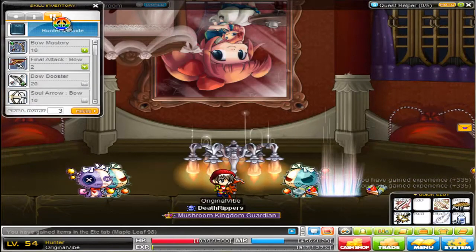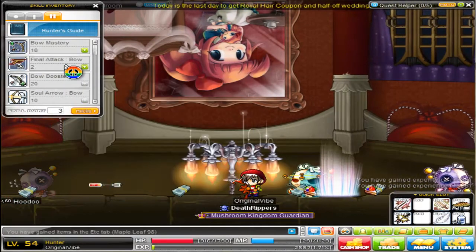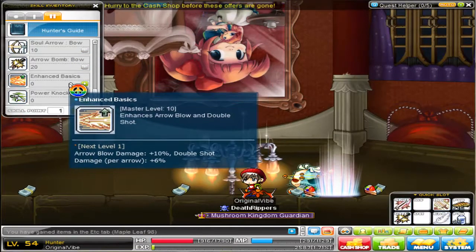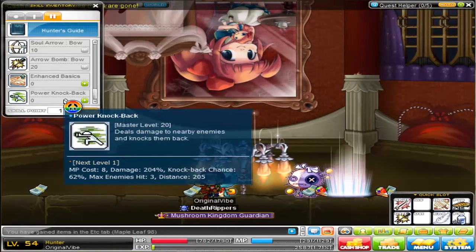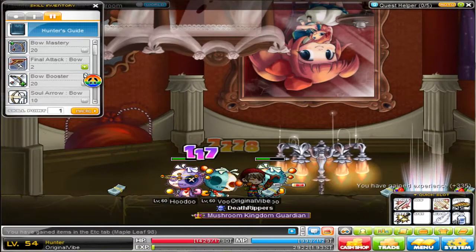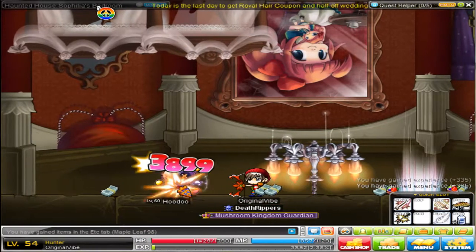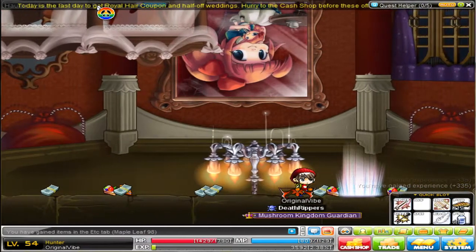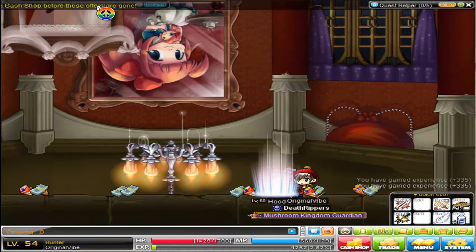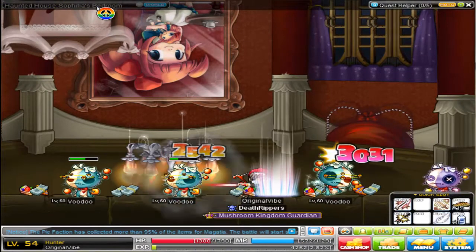So I'll show you what I did here with skills. So far we've maxed out Arrow Bomb, Soul Arrow, and Bow Booster. We're going to do Bow Mastery and finish that up. I'm not really showing much interest in Enhanced Basics — I'll probably go Power Knockback next. You get them all maxed out by the time you're 70 anyways, so we're going to put some into Final Attack. You want to train here until about level 55 or so.